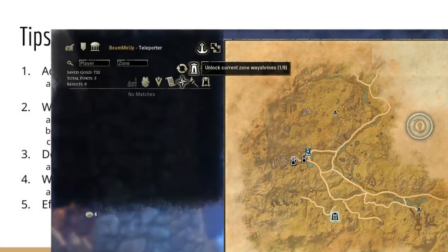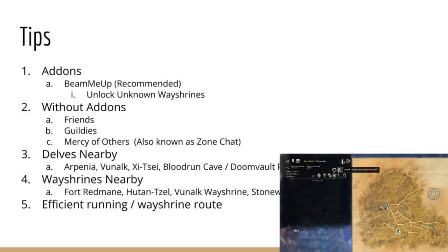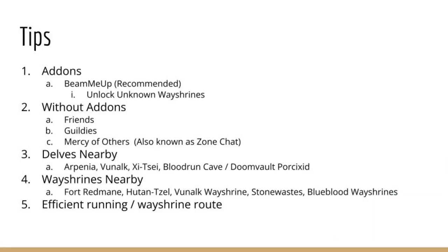Click the Wayshrine icon to start the process. Without add-ons, you're going to have to manually check your friends and guild lists. To make it easier, sort your friends and guild lists by location, then check to see if any of them are in the delves listed on your screen.